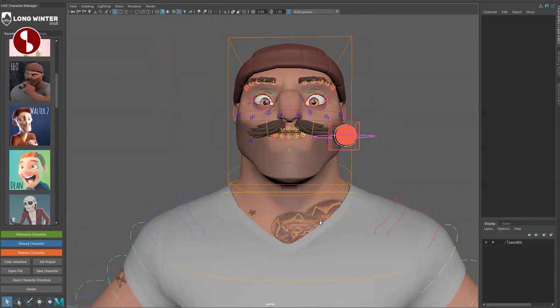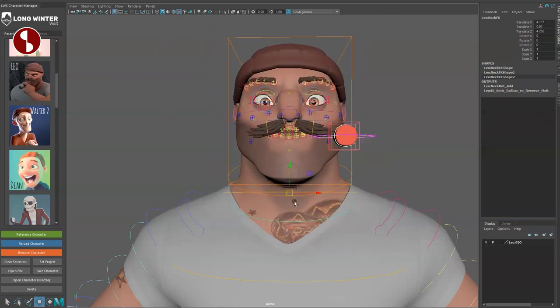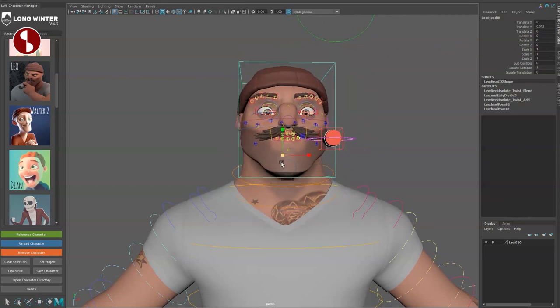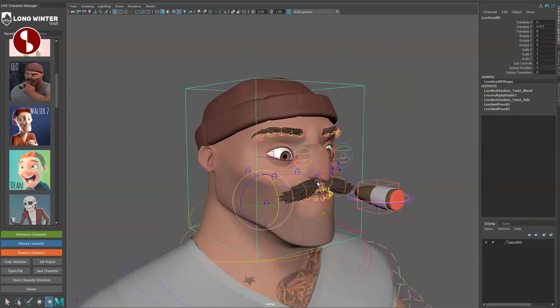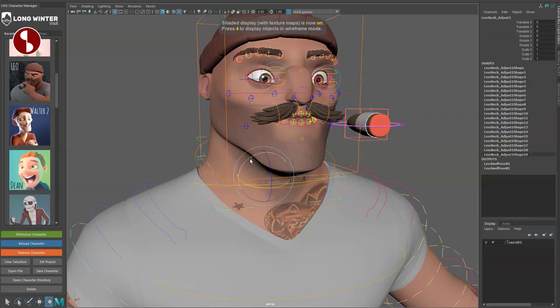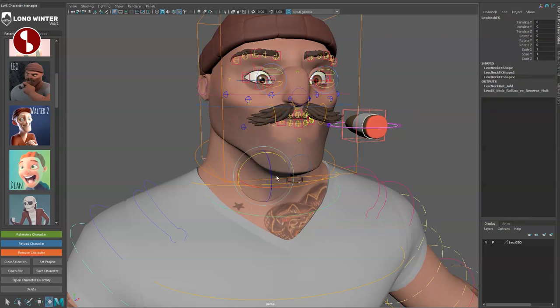Going to the neck area: you have an IK neck controller, then one up is the upper IK neck — rotate and translate — and yes, you can give it a bobblehead look. The head has sub controls. Turn them on and you can see where the lines are broken up — this gives you more control for line of action, curvature, and scaling.